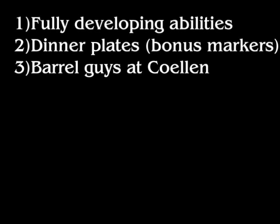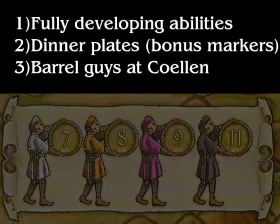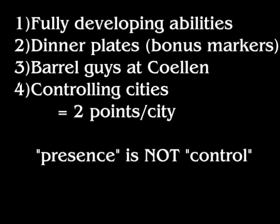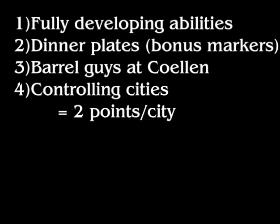The third scoring category is the Coelen points — those guys holding barrels. You can get 7, 8, 9, or 11 points for each, and you can score more than one if you're able to. These do not have to be filled from left to right. Next, controlling cities: if you control a city, that's worth 2 points. It's not just enough to have presence — you need control, meaning you have either the most cubes in that city, or in a tie, the cube farthest to the right. You get 2 points for each city you control.